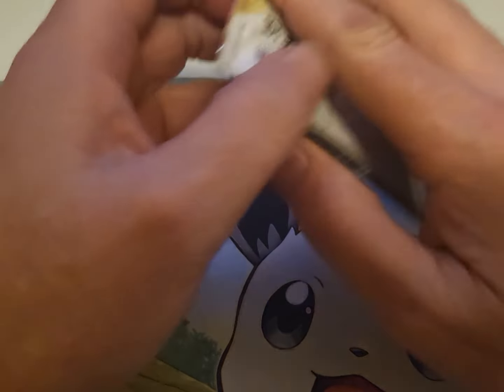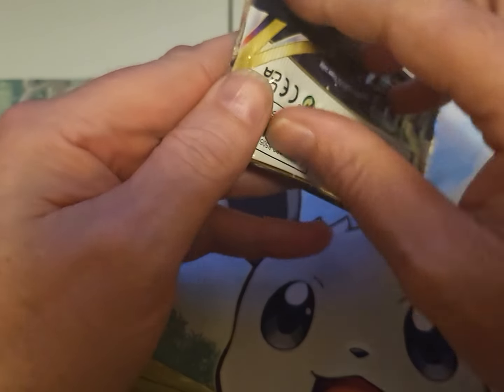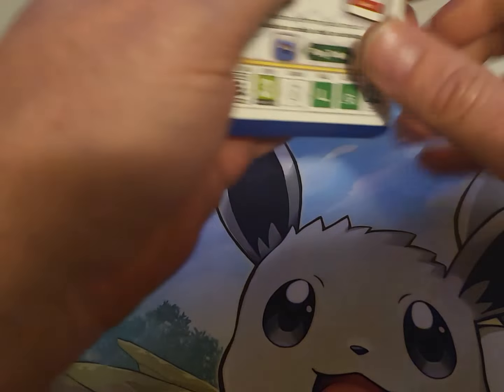Hello everybody, this is Wild Card coming at you with another quick opening. We got Lost Origin Sword and Shield here. Let's get this thing started - come on, let's see what we can get in this pack.